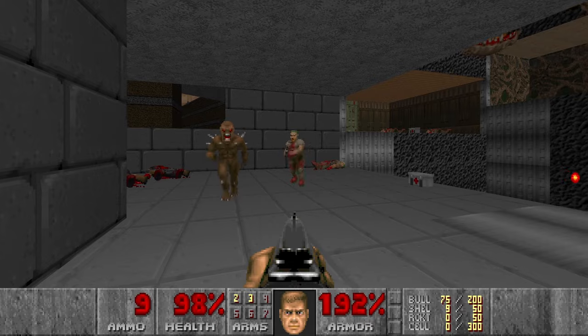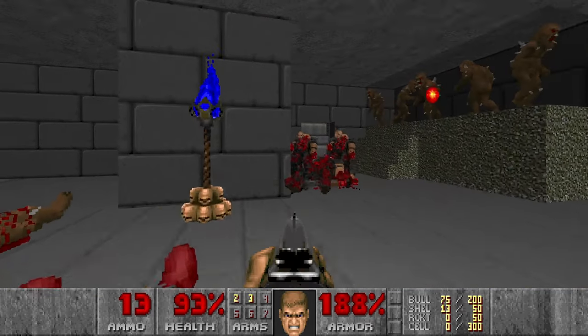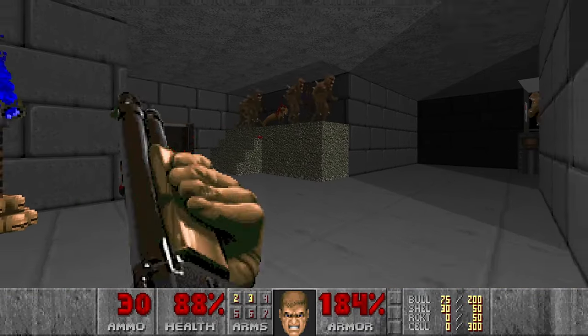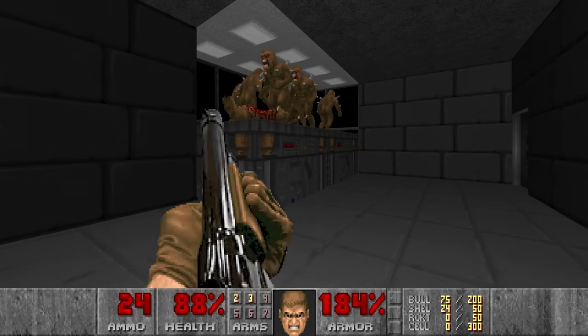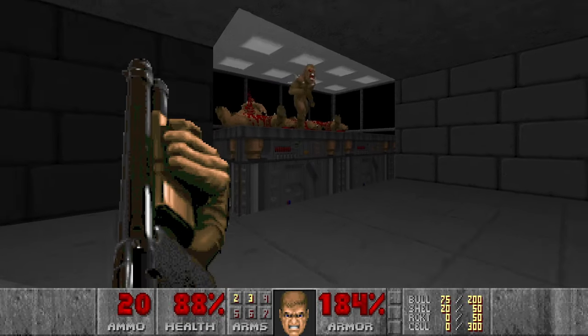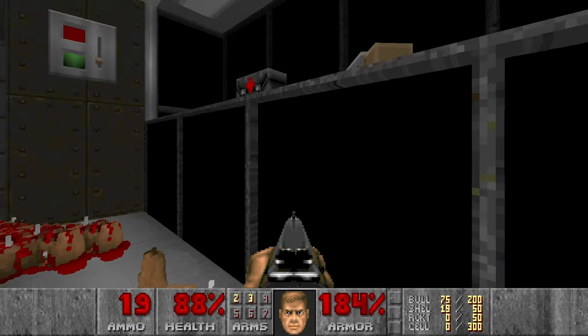Focus on the shotgunners here and here as well — quite a lot of them. Now we want to kill all these Imps. I wish I had a Rocket Launcher here. And then we can grab the Berserk and kill all of these Meatballs.